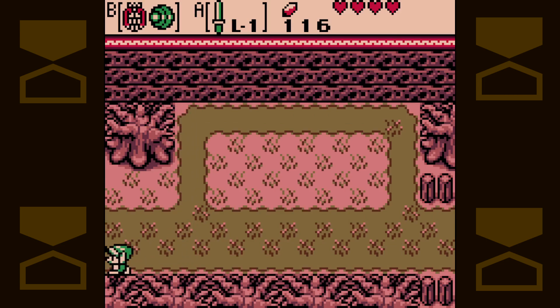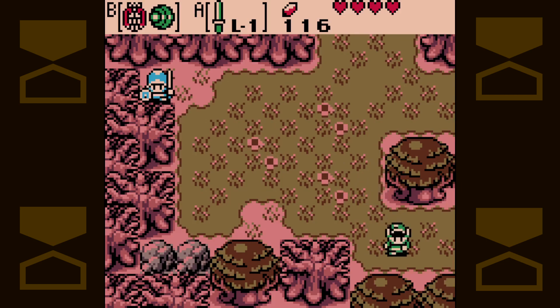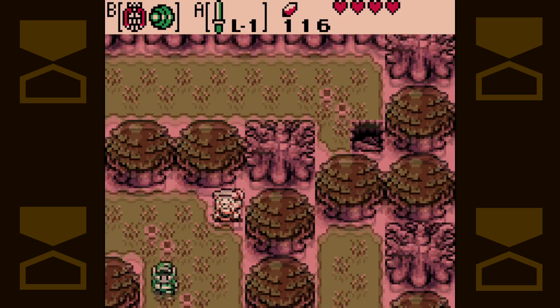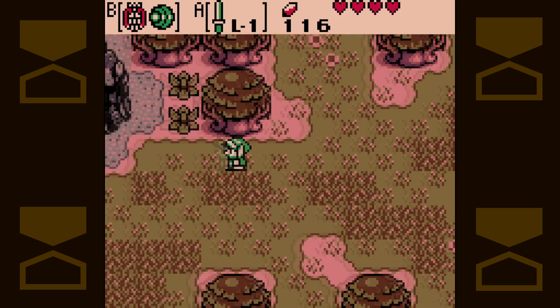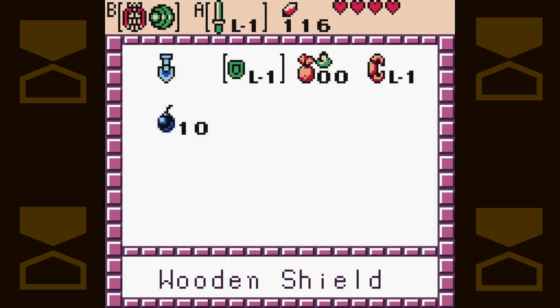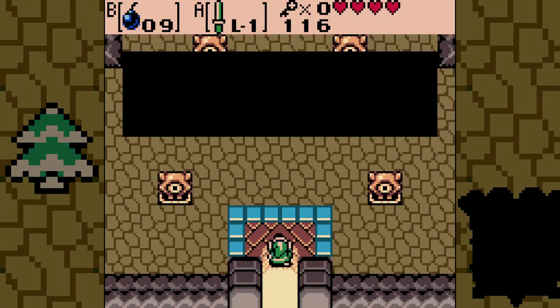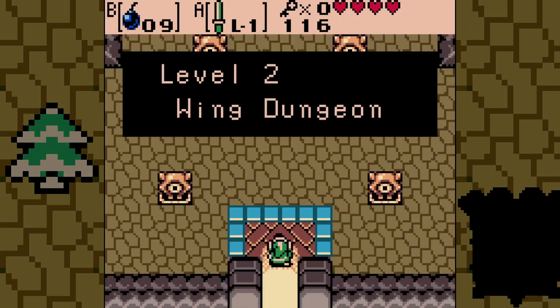The magic potion behaves like a 1-up: if you lose all your hearts, it will refill them to full. This NPC is gone now, so we are free to take our bombs and blow open the front of Level 2 — the Wing Dungeon.